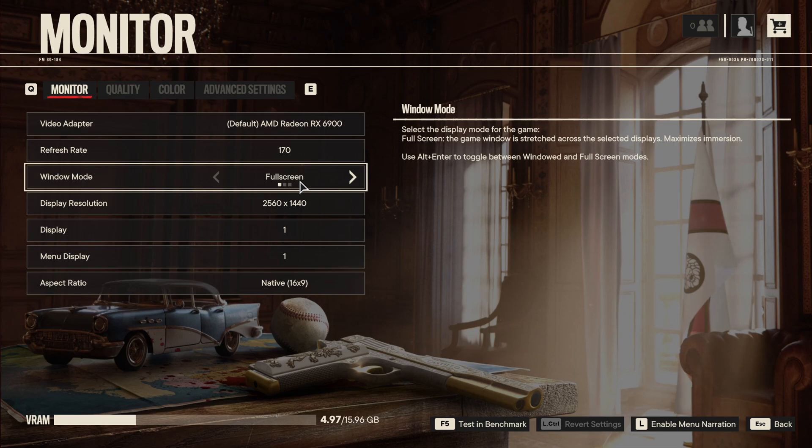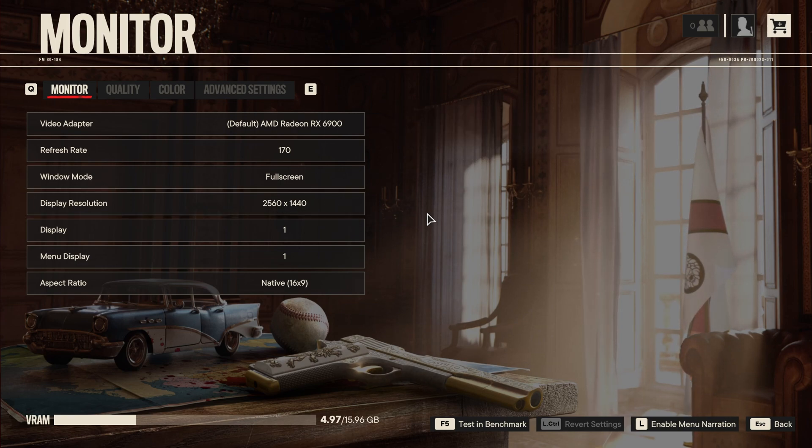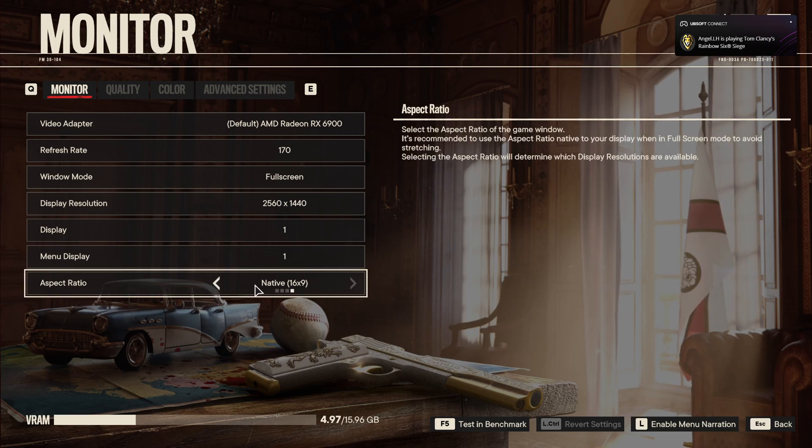For window mode, I really recommend playing this game in full screen — it will help you a lot. At borderless and windowed, I'm getting a lot of stuttering, so go with full screen. For display resolution, play your native resolution. If you have a 2K monitor, go with 2K; if you have 1080p, go 1080p. Don't lower your resolution — your game will look blurry. Change your quality or advanced settings instead, but don't touch the display resolution.